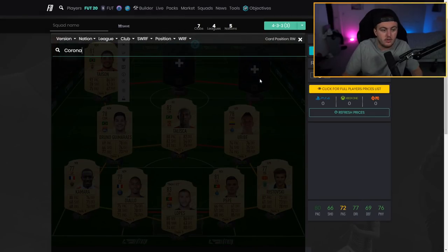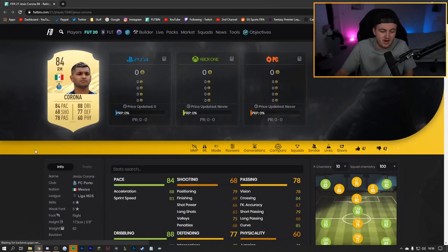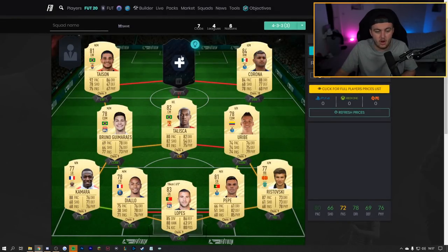At right wing we've got Jesus — 84 rated and another really good card. There's no fodder value at the start of the game since there are no SBCs requiring fodder yet, so he shouldn't be very expensive. He works really well as a right CAM — he's got good defensive stats so he can track back and make tackles, good crosses and passing, four-star skills, and a five-star weak foot. His shooting stats lack a little bit, but a hawk chem style would work really well on him. Good pace, good dribbling — a well-rounded card overall.